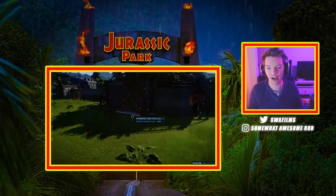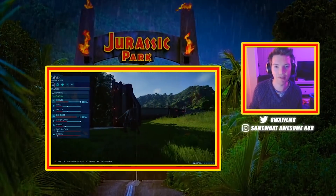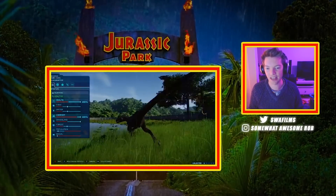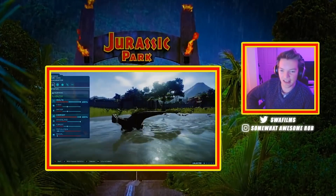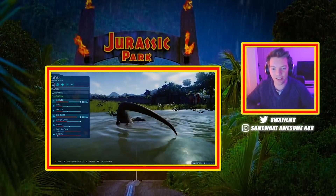Here is our Indoraptor. This raptor has all new animations, completely original animations — shares no animations with other dinosaurs apparently. Let's get him in the light there. He's a scary dude! A scary looking thing. Freaky. See the way he kind of puts his claws on the ground?